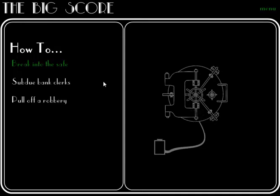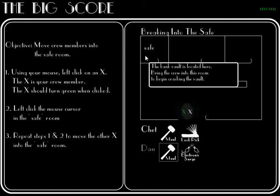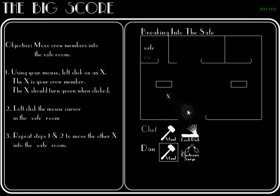Each level in the game ends when the vault, or the safe in the bank, has been opened. To begin cracking the safe, bring your crew members into the room labeled safe.